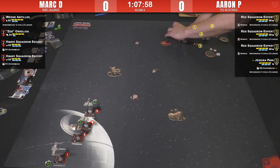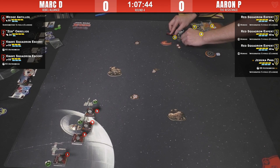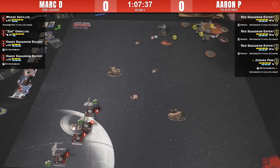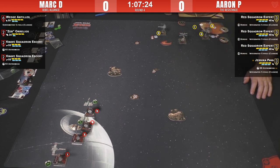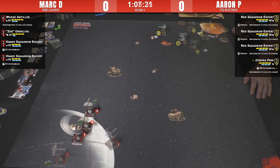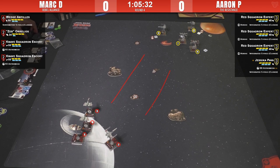It sounds like Mark wanted Zeb to crash, so maybe he has something funky planned with the coordinate. He's giving Wedge a focus already, and giving the boost. The foils are on T-70s so they can just do that. It's interesting that Aaron is splitting up his formation — a little unusual, but he's got a lot of room to form back up with two nice lanes.